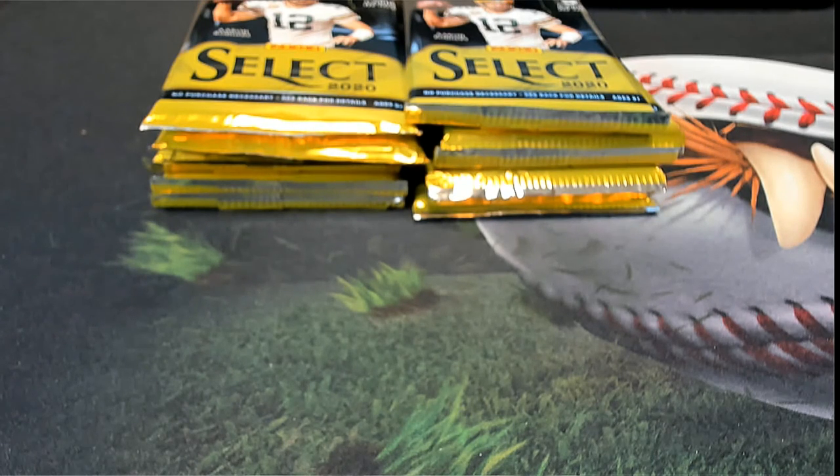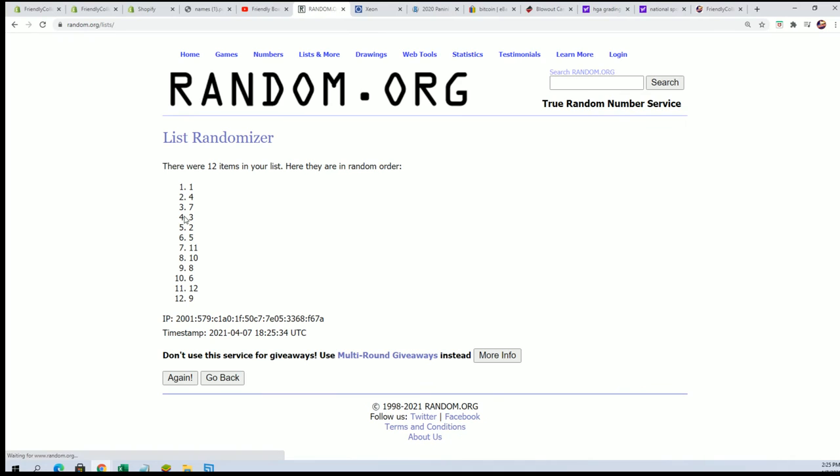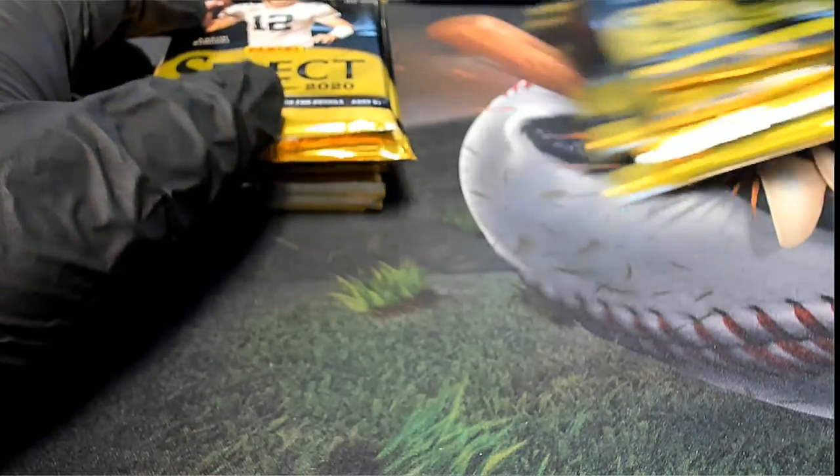To do that, we're just gonna random the numbers one through twelve, seven times, and the top number is gonna be our pack. Lucky number seven - pack number nine! Nine - we will take a look at the checklist too, so this is six, seven, eight, nine.